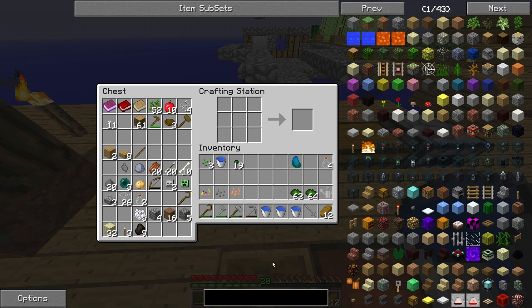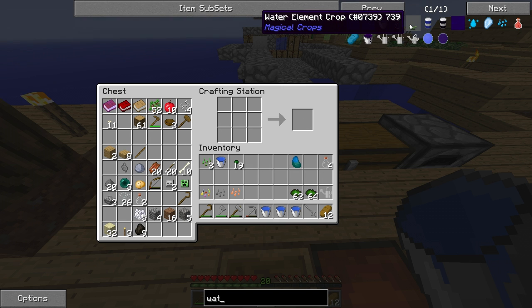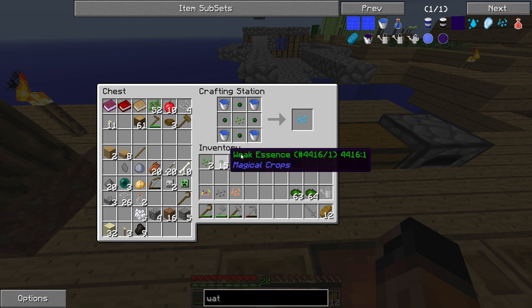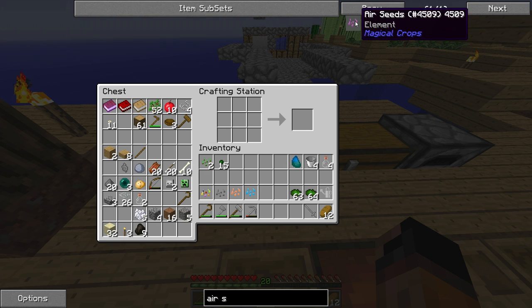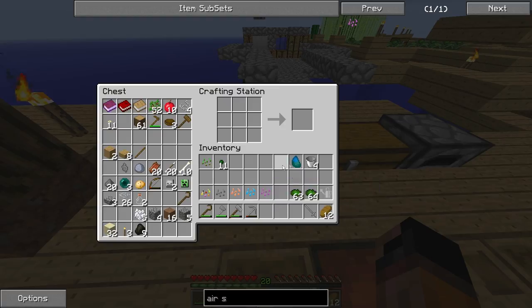Let's go to the water seed — it's over here. It doesn't work with NEI as well, but we know how to make it. Let's put stuff manually: the essence and the bucket — and we got our water seed. Last one is the air seed — this time NEI worked, that's cool. And now we have our 5 new tier 1 seeds.